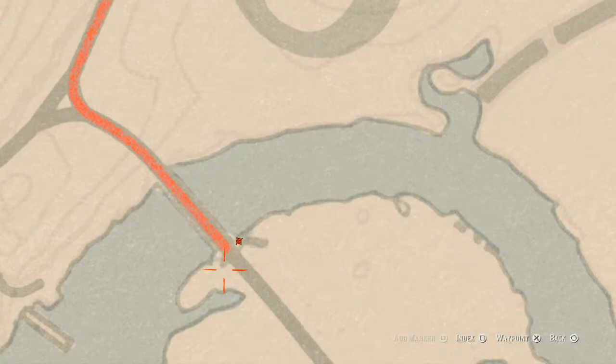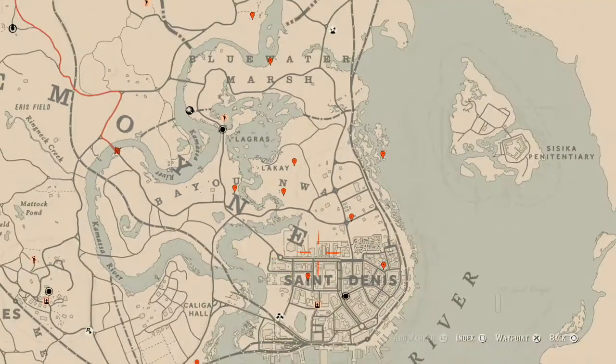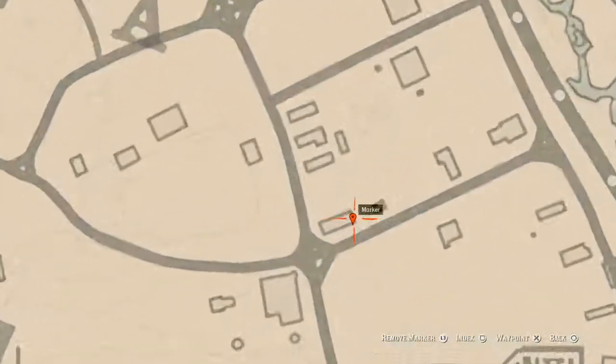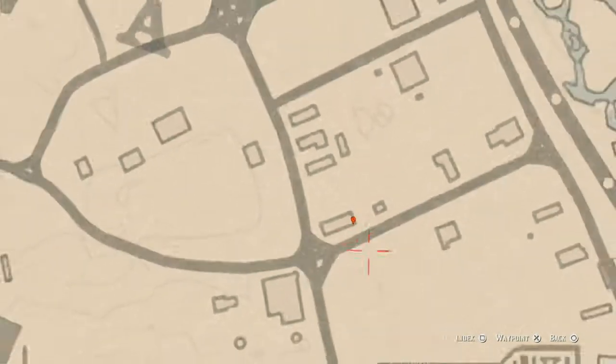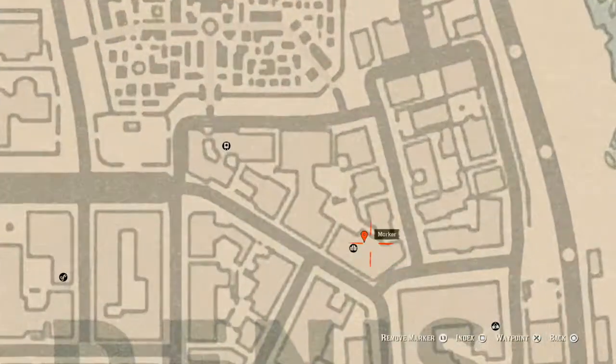Our next marker is right here at this location — you will find a family heirloom which is a horse hairbrush on the table on the back porch of this house.